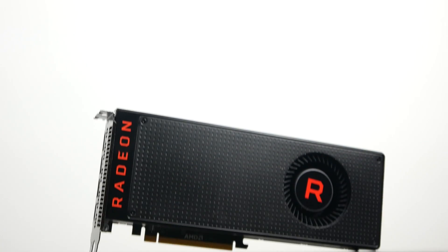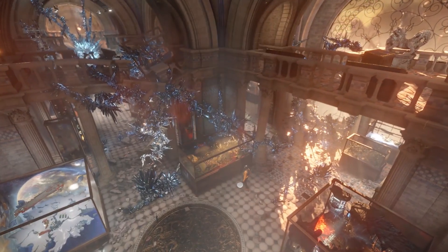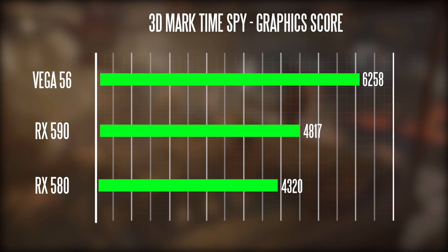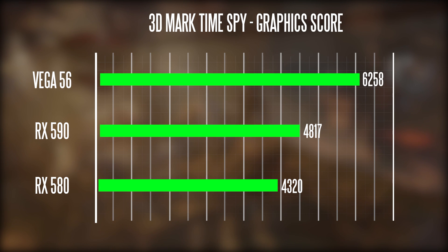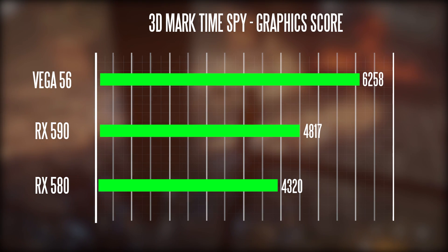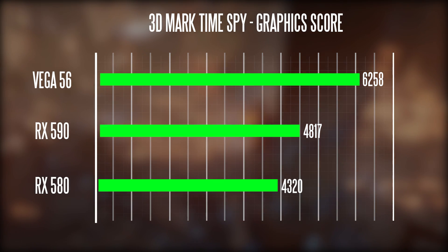Compared to a reference grade Vega 56, if you take a look at our initial benchmark results on TimeSpy, we're getting a graphics score of about 48.17 on the 590, about 43.20 on the 580, and the Vega 56 is still quite above the other two at 6258 points.